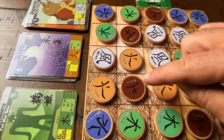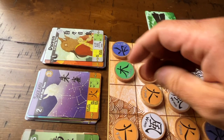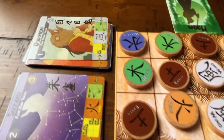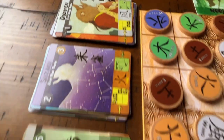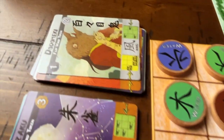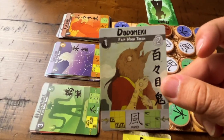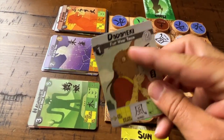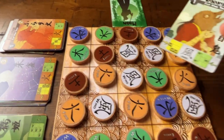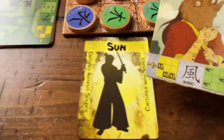I matched the wind element, which is what this card requires. So I collect this card. Now I do the magic shown at the top. As soon as I collect the card, whether I match the element or not — because I don't have to use wind, I could use any element — but without the matching element, that would be captured without source. Since I managed to match wind, I captured it with source.